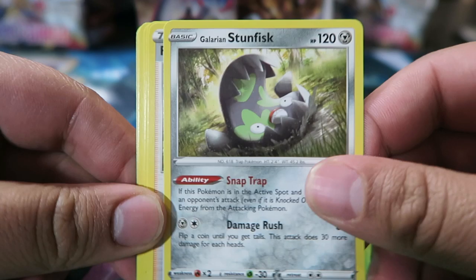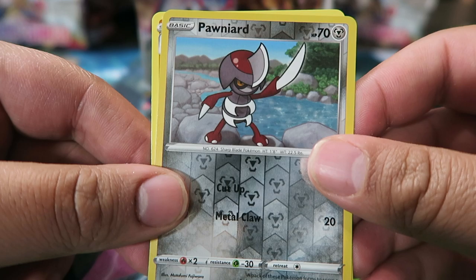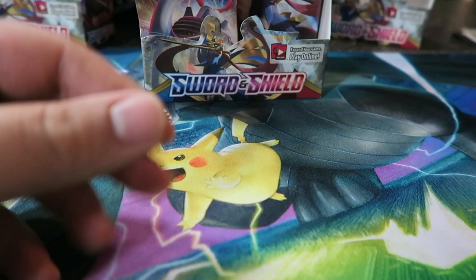Can't wait for the next set to get some of the other Galarian Pokemon. Next pack: Psychic Energy, Galarian Stunfisk, Pokemon Center Lady, Seaking, Galarian Meowth, Sizzlipede, Wooloo, Grookey, Sableye, Pawnyard, and Sandaconda.